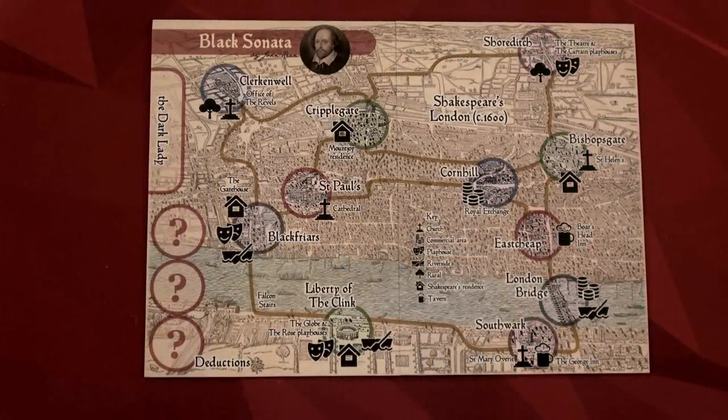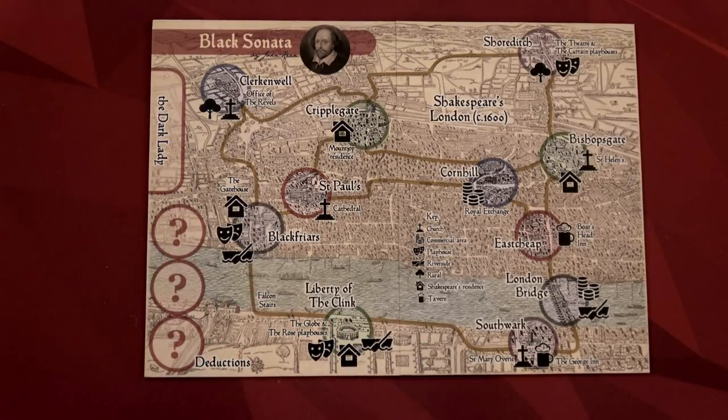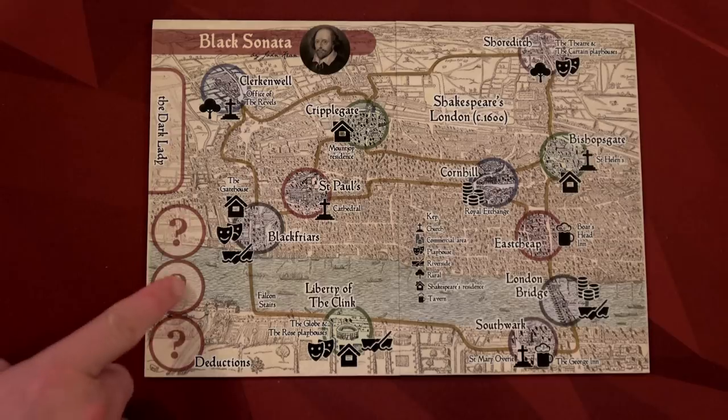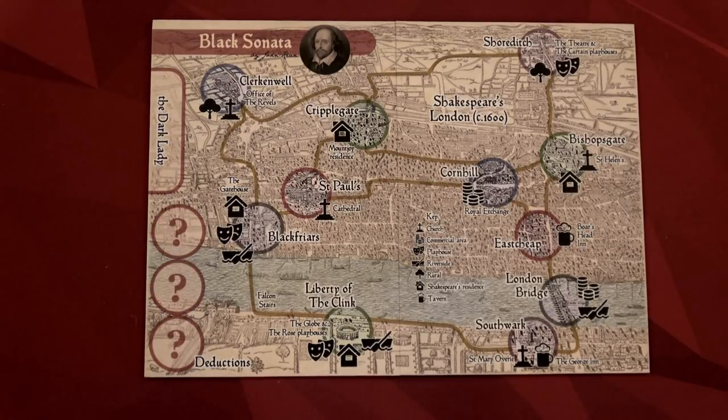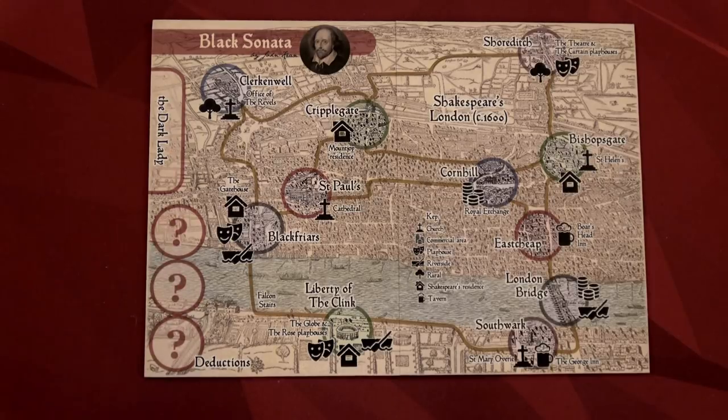The first thing you want to do when setting up the game is place the board in the center of the table. Now the goal of the game is we are going to be trying to catch the dark lady. Every time we catch her, we find a clue about her. And if we can determine the three traits about her through logic, we win the game. But if we run out of time or if we run out of fog cards, we lose the game.